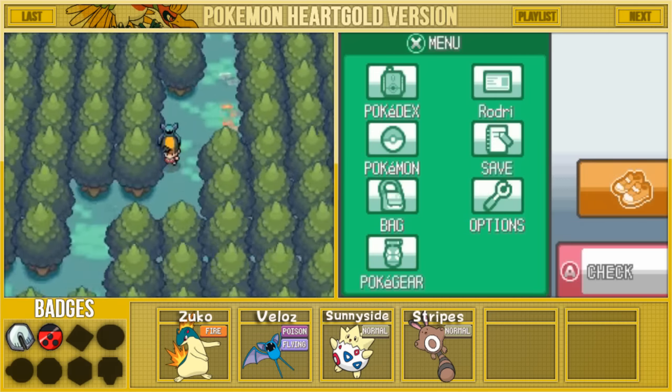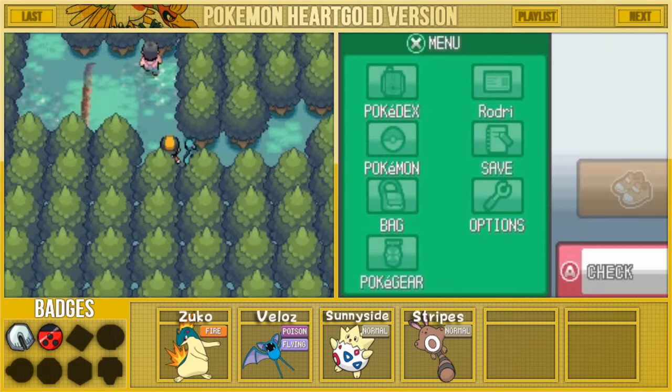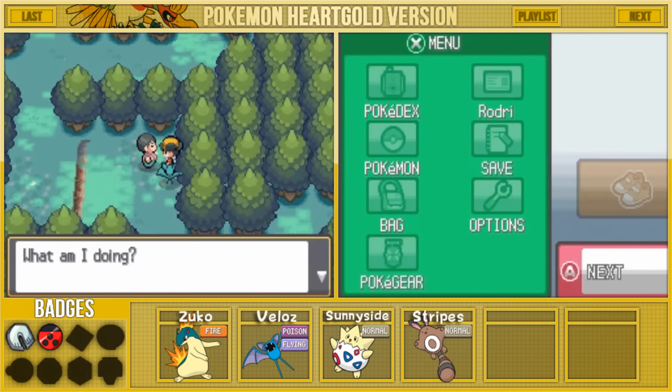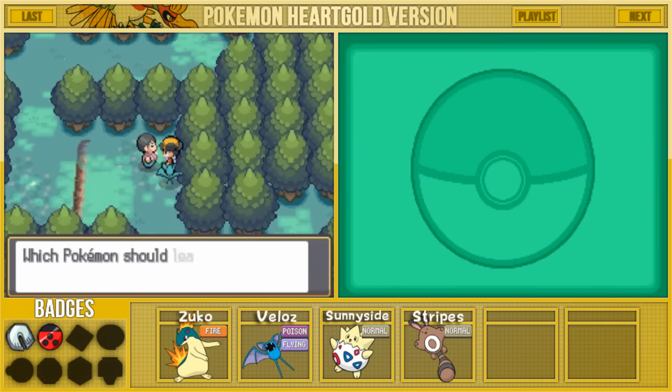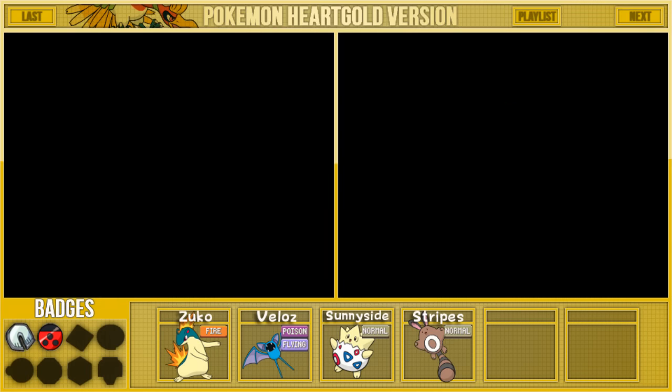This is one of the suggestions that you guys told me — to come down here back to Ilex Forest and bump into this dude. Let's see what he's doing. He's over there smacking his head into a tree. This must be a real smart fellow. Let's go ahead and talk to him. He says: 'I'm shaking trees using Headbutt. It's fun. Here, you try it with your Pokemon too.' So we are going to be teaching the move Headbutt to Zuko.